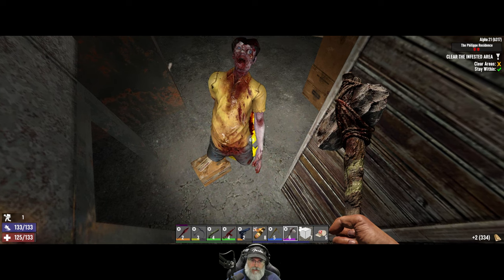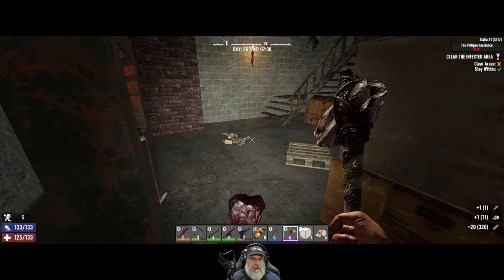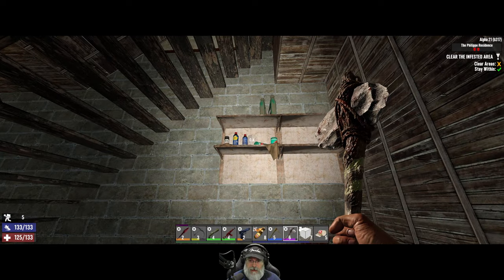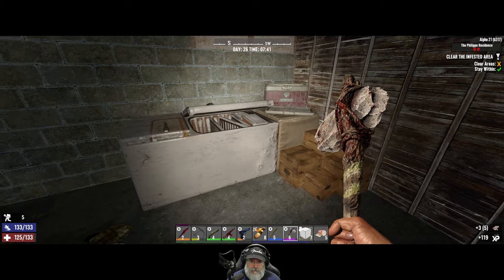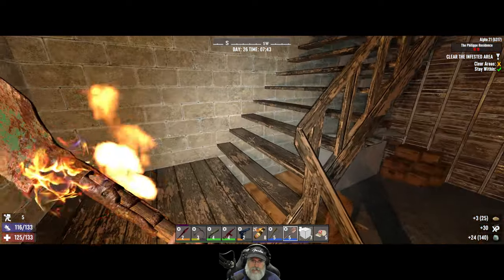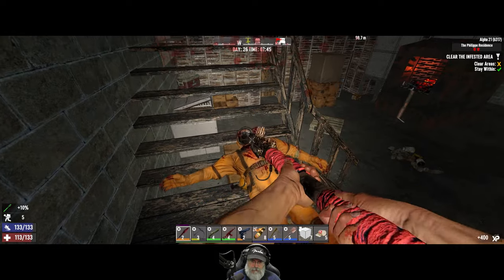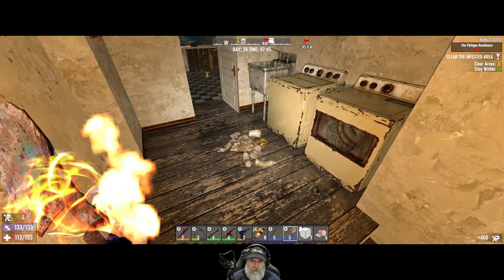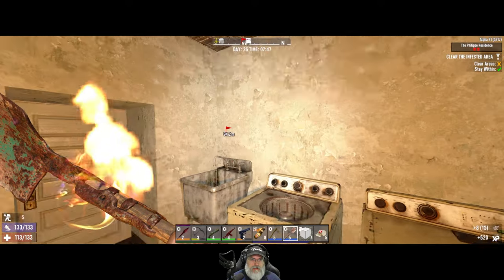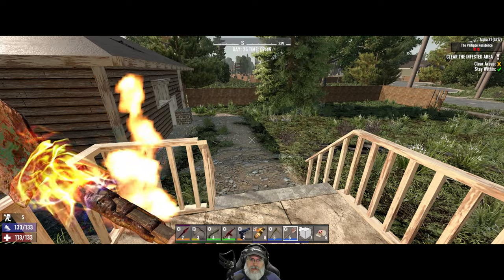Nice eyeballs dude! Oh look at that - I mean we can make a blue one but still that's a nice find. We have a steroid too, and we're encumbered so I'll have to think about that. I'm gonna scrap that. This gives us an escape route out this way if needed.